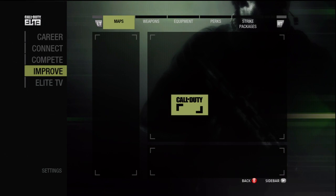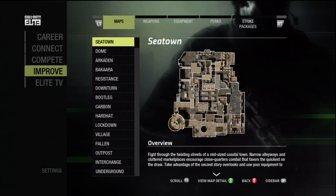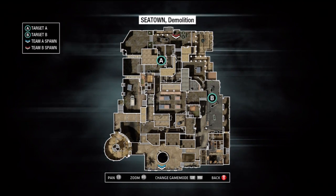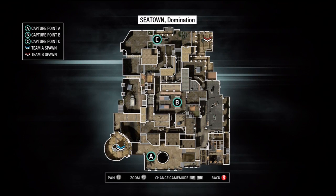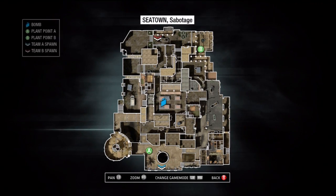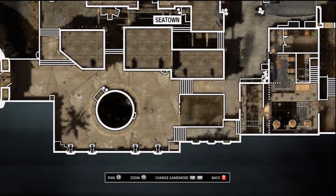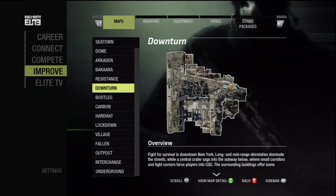On the Improve tab, you're able to view all of the various maps. You can enlarge the map, and by pushing the right and left bumper, you can change the game mode to get information about spawn points and objectives. By using the sticks, you can zoom in and get an overhead view of the map. You can use this to plan effective routes and notice choke points where you may be dying a lot. This, partnered with the heat map on the website, can really help you plan out routes to navigate the maps.